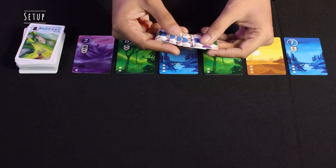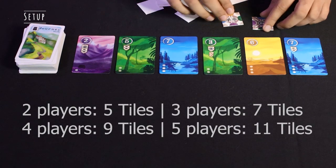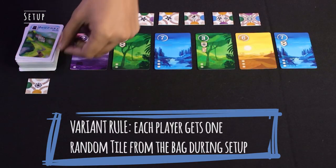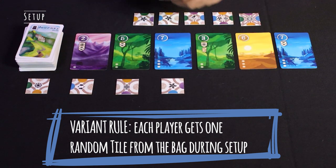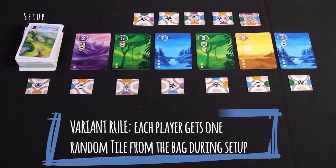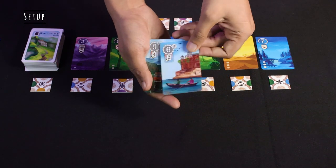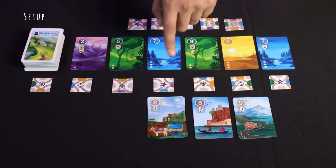After that, randomly select and place these special tiles depending on the number of players according to the table in the rulebook, and then return any remaining tiles to the box. Pour all the basic tiles in the bag and after mixing them, draw 7 tiles and place them in the row below the open journey cards. Now separate these hitchhike cards into carriage, riverboat and truck piles and place them here below the 4th, 5th and 6th basic tiles.